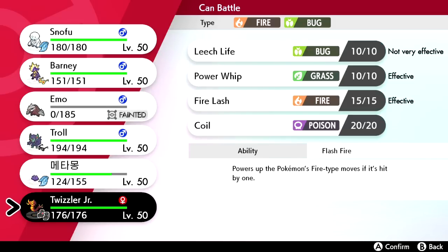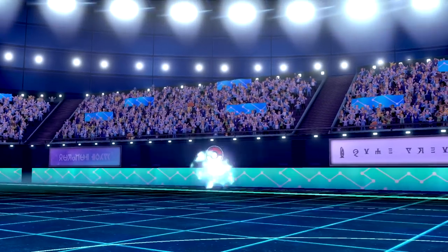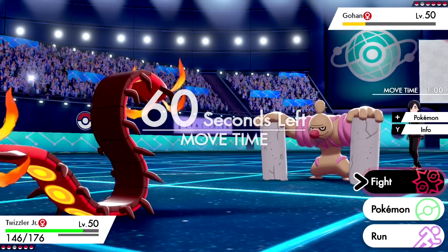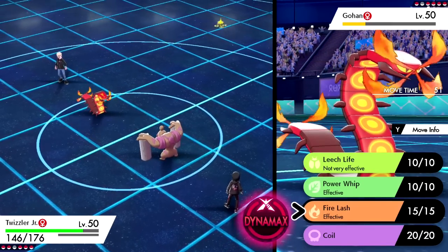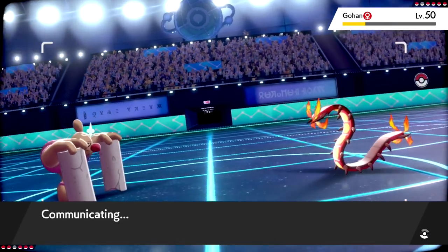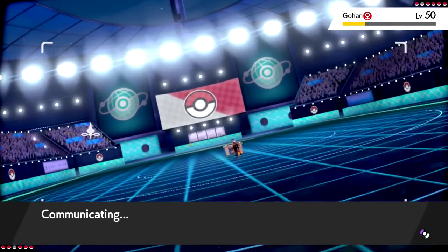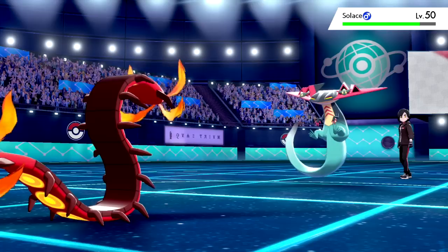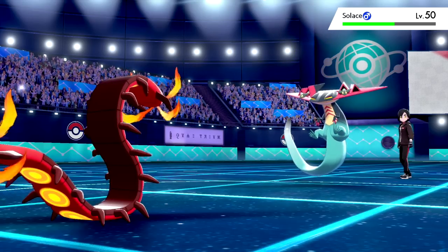I bring in Centiskorch — the Gigantamax one, actually updated from the Dynamax version. Shoutout to BYSH3 on Twitter for hooking that up. He goes for Mach Punch so we stay in and click Fire Lash. He still has five mons left but we've got momentum. The Galarian Rapidash still spooks me, and Dracovish is an extreme threat — I'd like to save Ditto for that. He switches right into Dragapult and Fire Lash drops its defense.